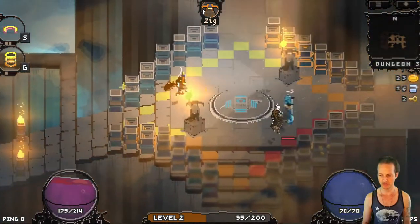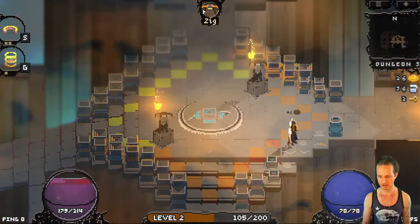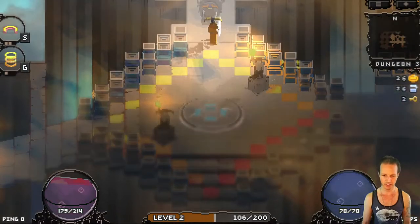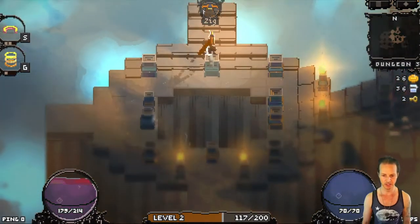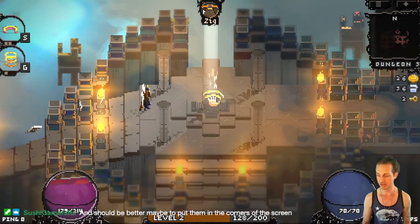All of the elements have their own unique twist. There's fire, which will spread — if you light an entity on fire, they will catch fire and then spread the fire to other enemies nearby.